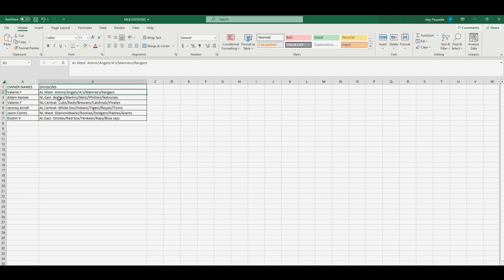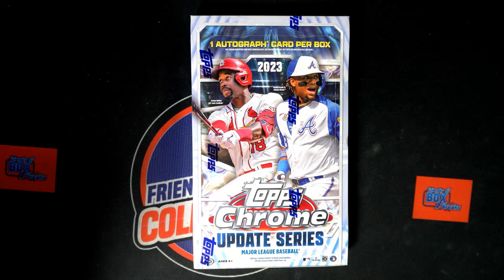We're gonna copy that and paste special text. Valerie, you got the American League West. Alden, you got the NL East — you got your Braves, man, that's good! Valerie also has the National League Central. Jeremy, you got the AL Central. Jason C, the NL West. Dustin, you got the American League East.